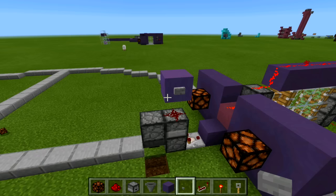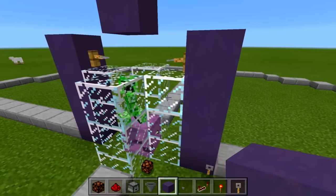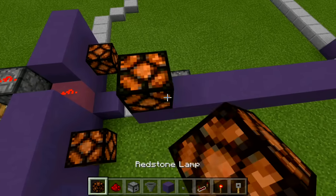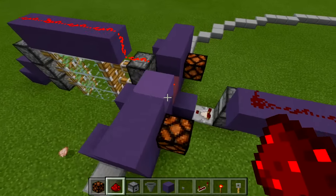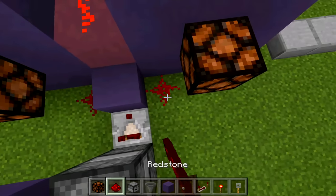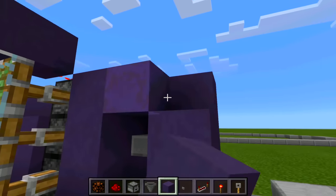Bring the power from the tripwire hooks over to the T flip-flop. Starting from the tripwire hook, count out enough blocks — we have way more than enough room. Bring the redstone all the way down to the tripwire hook connection. Then hook up the redstone lamps: place redstone coming off the sides of these blocks, place a block underneath each lamp, connect redstone — and that's it. Your eye scanner door should be completely working now.